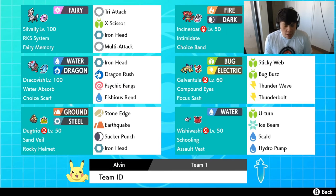We got Stone Edge, Earthquake, Sucker Punch for some priority, and Iron Head. Now we got Dracovish — a really, really busted Pokemon, and it's Smogon-banned to OU. I don't really follow Smogon rules, but I will guarantee that I do not use any Legendaries that are straight up broken. I believe there's a counter to everything — you've seen me get swept by a Dracovish and also seen me take one down. Dracovish: Water Absorb, Choice Scarf, 252 Speed, 252 Attack. Moves are Iron Head, Dragon Rush, Psychic Fangs, and Fishious Rend, which is going to be the primary attack.